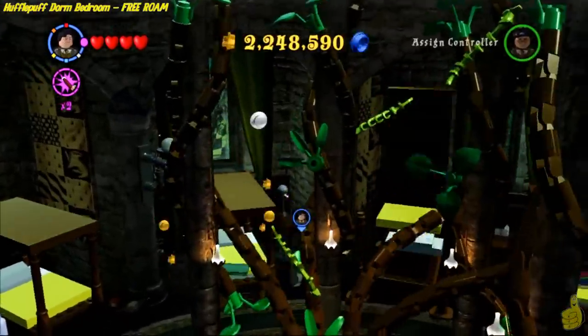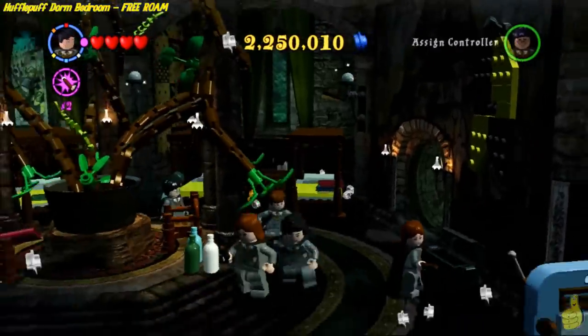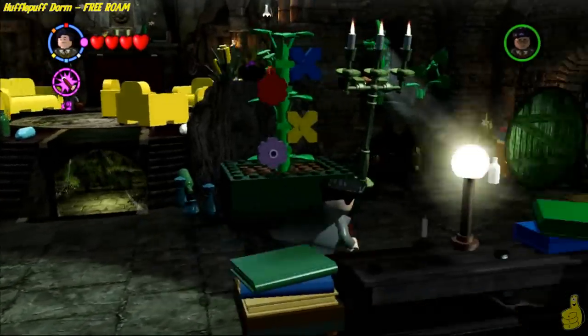It's the Christmas red brick — we don't really need Santa hats on, but it's yours. Next, there is a series of beds. We're going to knock them around and get a bunch of studs. And with that, we are done with Hufflepuff, so we're rolling out!